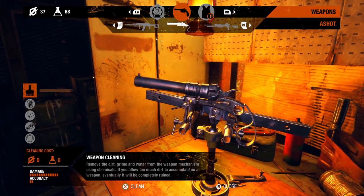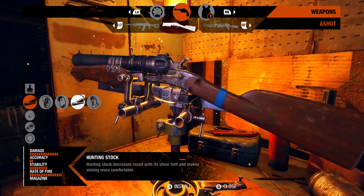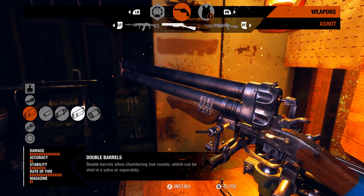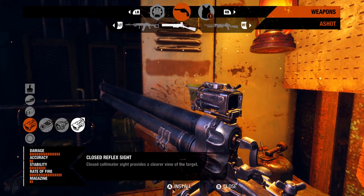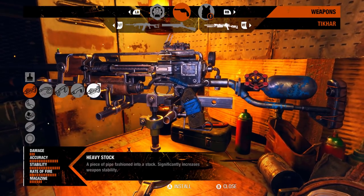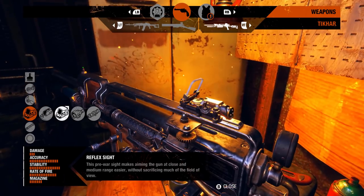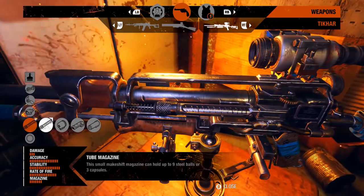All the weapon modifications available include stocks, grips, magazines, barrels, and sights. For the pneumatic weapons specifically, there are different gas chamber attachments: one option lets you pump up the gas manually to use the weapon, while sealed containers keep all the gas in the weapon at all times, giving you max power and max range without needing to pump between shots.